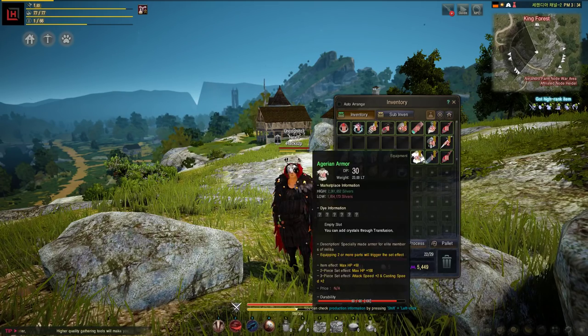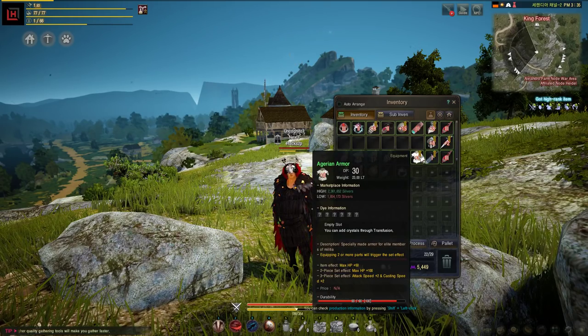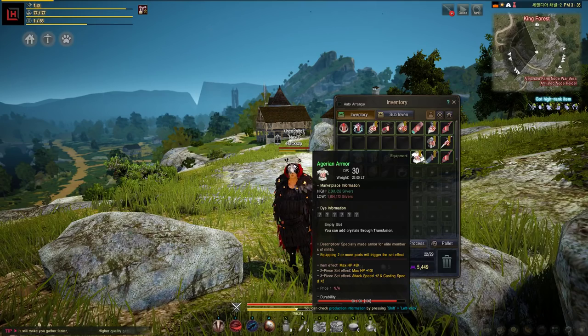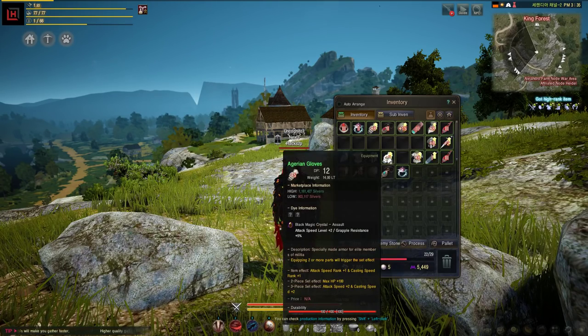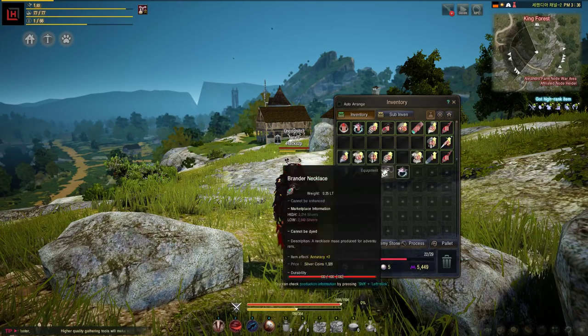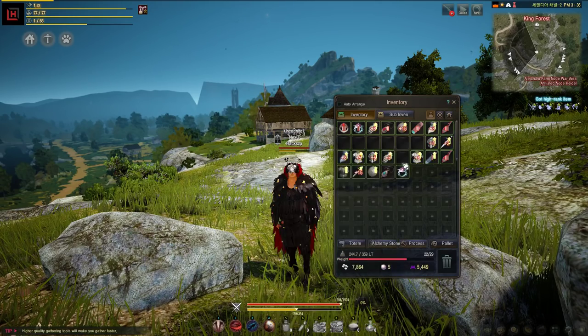The Agerian set doesn't give you any accuracy, but it gives you max HP as well as attack speed, so it does benefit you quite a bit. Getting these pieces will be a lot easier than getting the Tartus set if other people aren't also competing for them. Overall, that setup is what you're going to be using for leveling gear-wise.